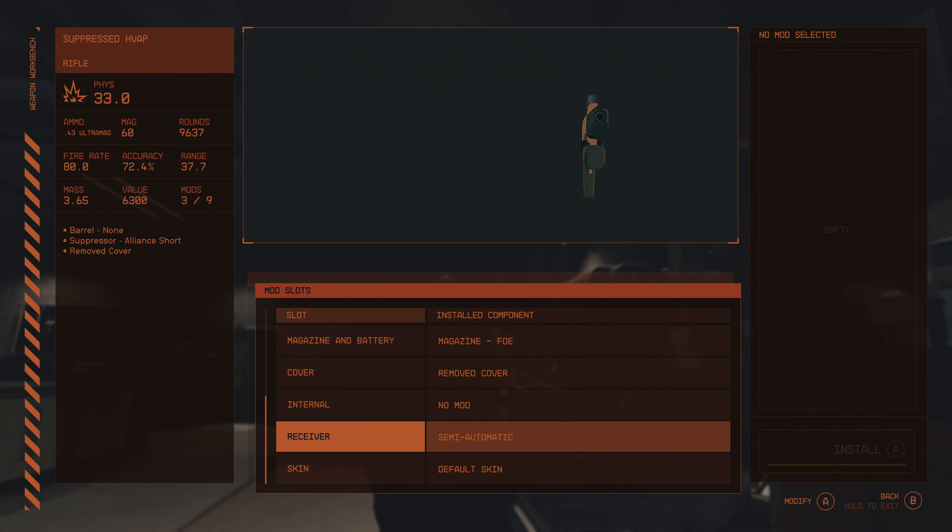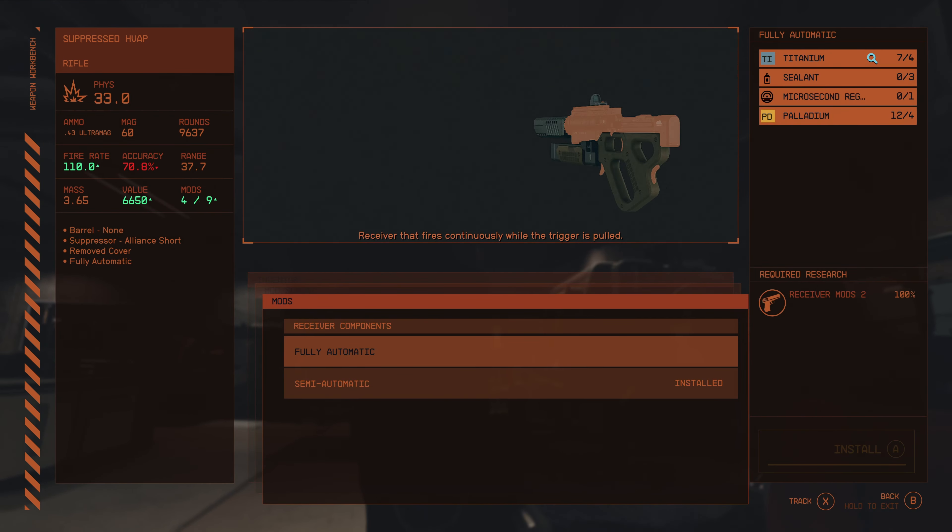For the receiver, you can choose semi-auto or fully-auto — we're going to do full-auto. There's also a default skin option. I'll use console commands to mod this out and we'll be back.